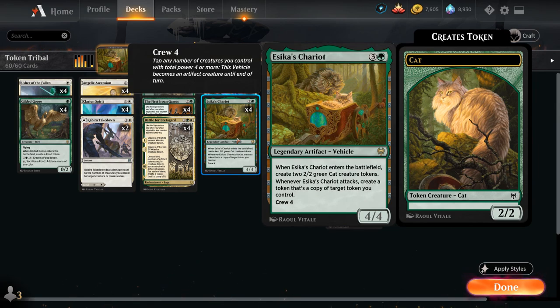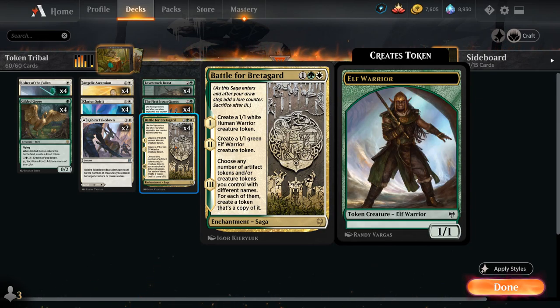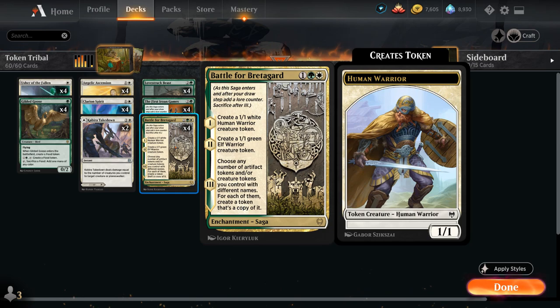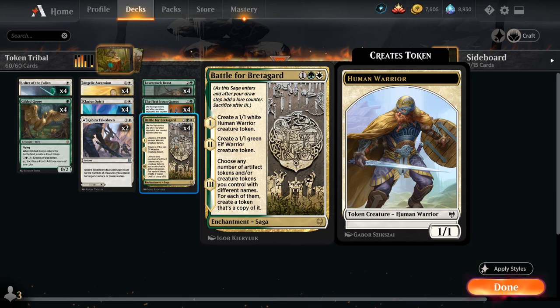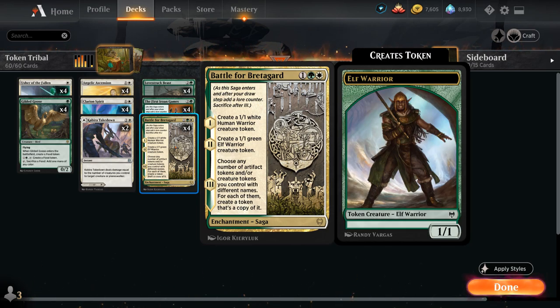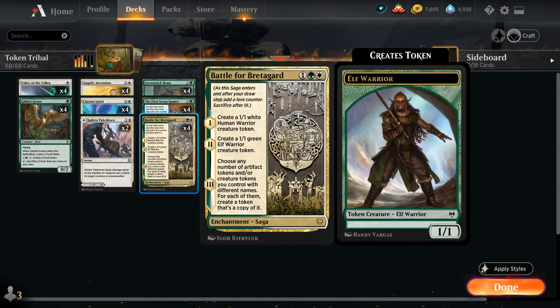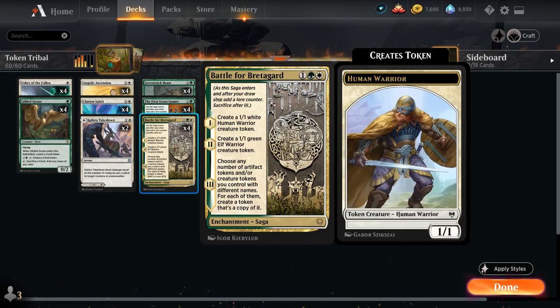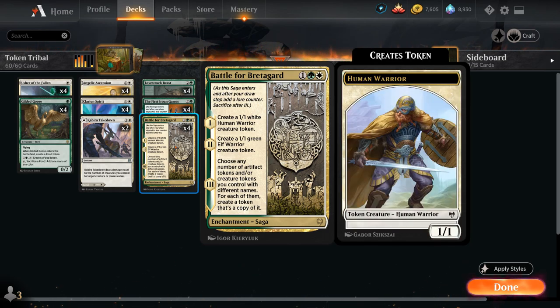One of them is Isika's Chariot and another is Battle for Bretaguard. We'll start with the three-mana Rare Saga that on the first chapter creates a 1/1 White Human Warrior Creature Token, on the second chapter creates a 1/1 Green Elf Warrior Creature Token, and on the third and final chapter we choose any number of artifact tokens and/or creature tokens we control with different names and for each one we create a token that's a copy of it.